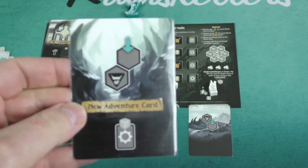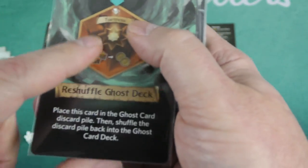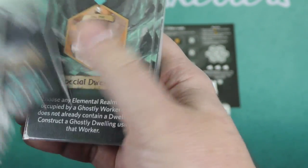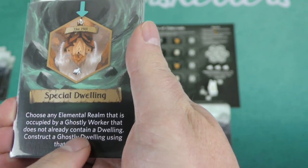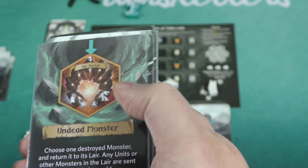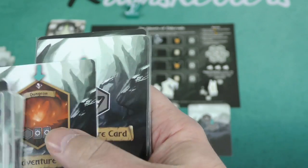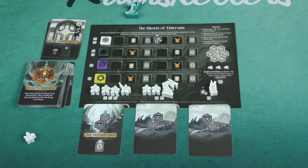Other things that can happen: there's a reshuffle where you place it in the discard and reshuffle them back; you gain magic cards as resources. Ghost units can also be placed onto ruin tiles or element tiles — specifically the card might tell you to place onto the fortress or place onto the mage tower. There are also special dwelling cards: choose any elemental realm occupied by a ghostly worker but without a dwelling and construct one using that worker. You can also choose one destroyed monster and return it to its lair, with any units or other monsters in the lair sent to the underworld.